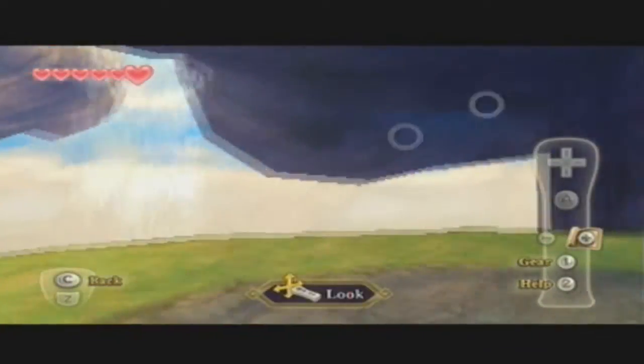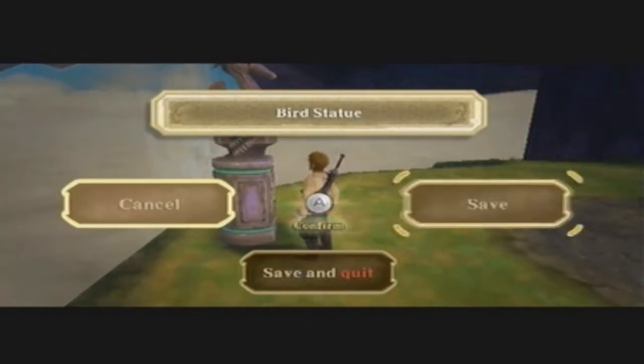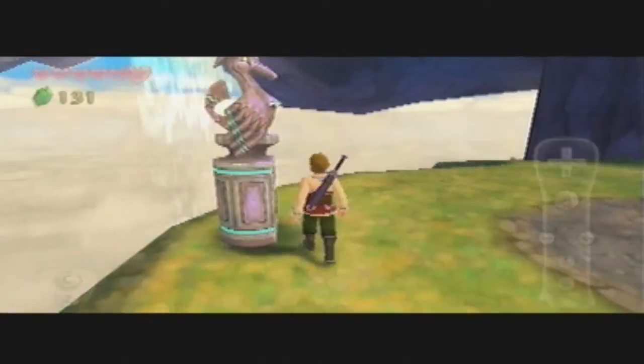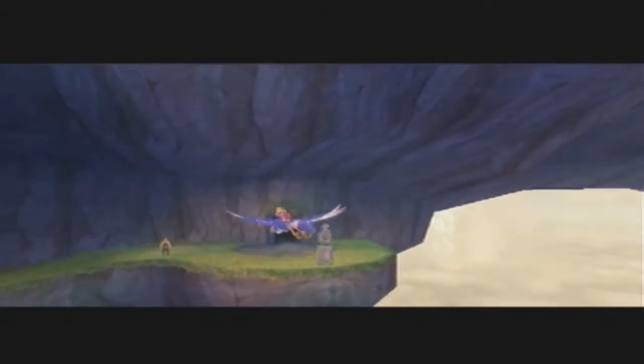Two red rupees — must be my lucky day. Oh, where are we? I guess we're below everything. And a save station — makes everything easier. What's over here?